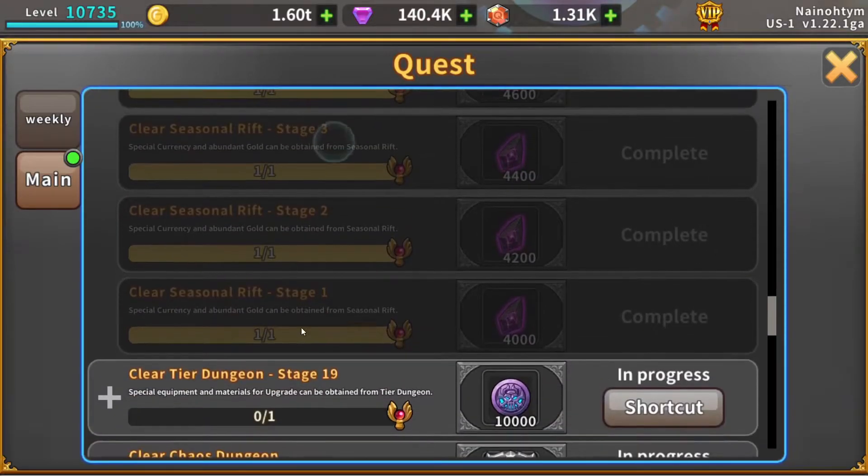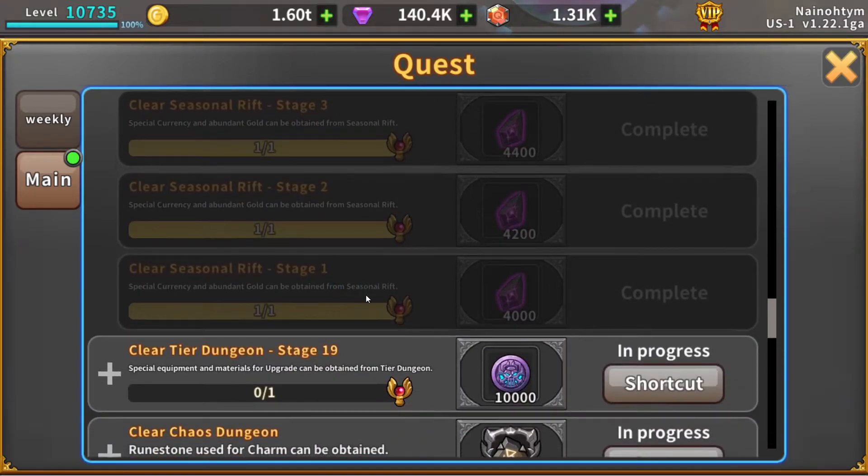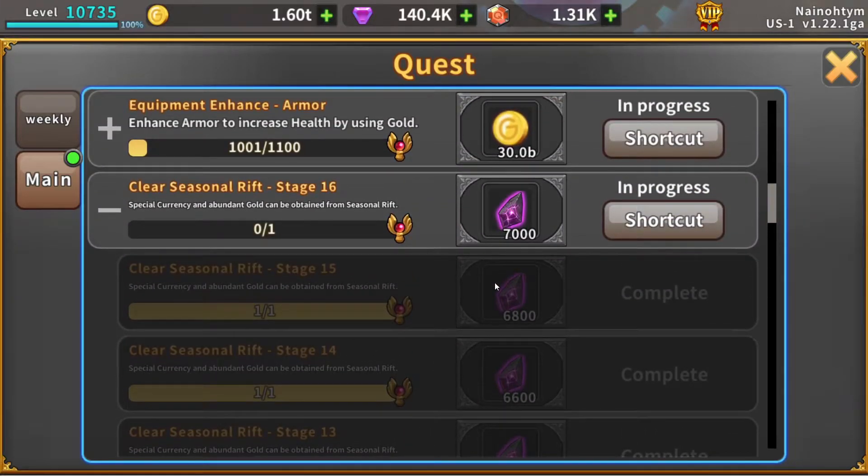To do this, you have to first clear stage one, then stage two — you have to clear every single one all over again. If you are a late game player and haven't done this, I'm not sure when it came out, but they updated the main quest stuff on December 20th, so this might have come with that. Go in here and check — for a single void rift key you get 4,000 currency, then 4,200, then 4,400; it goes up by 200 every time. I did 15 runs, so averaging about 5,000 each, I got at least 75,000 void currency just from using 15 void rift keys.